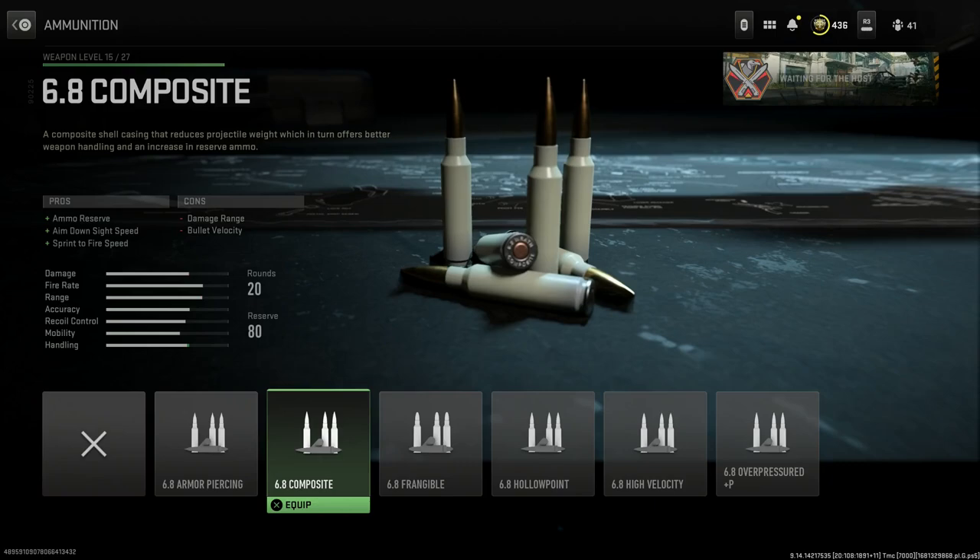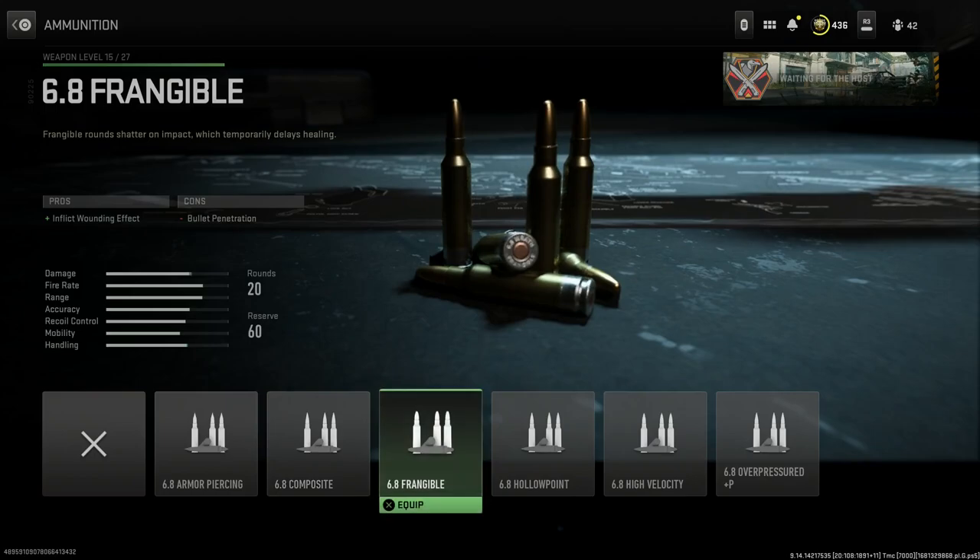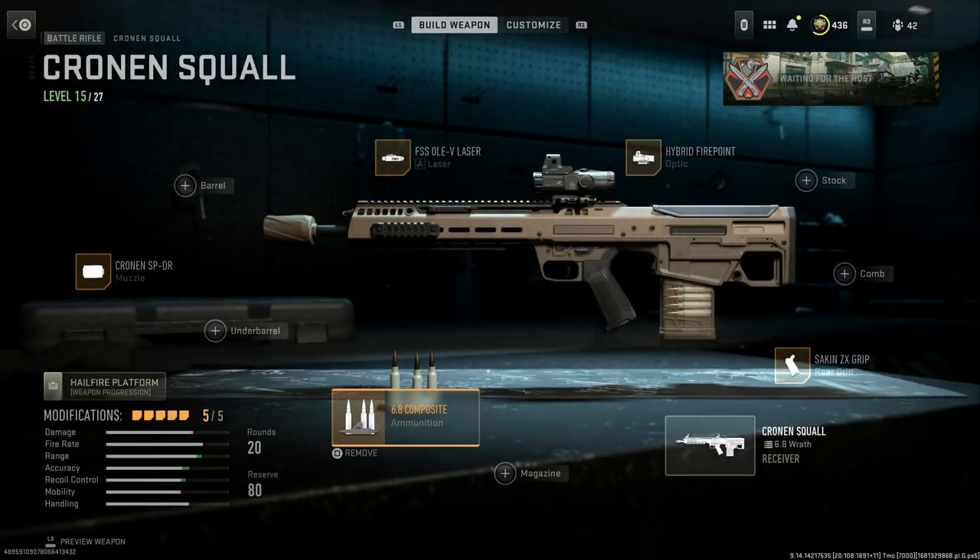The composite — really polymer — shell casing reduces projectile weight, which in turn offers better weapon handling and increased reserve ammo. The in-game pros are ammo reserve, aim-on-sight speed, and sprint-to-fire speed, with the cons being damage range and bullet velocity. In reality the pros would also include damage range because it's a lighter round and they're packing more powder in there, and bullet velocity would also be greater with this round. To stay true to real life, we'll go with the composite ammo.